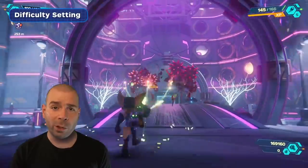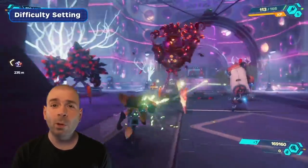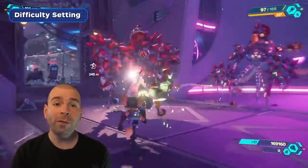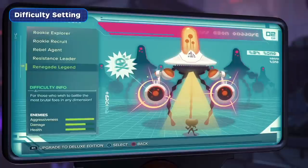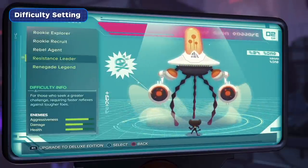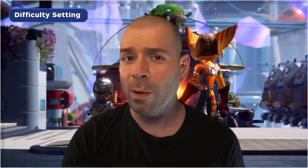Feel free to ignore this one, but since this is a guide centered around beating a game as quickly as possible, we can't ignore the elephant in the room. Rift Apart does not lock any trophies or content behind difficulty, meaning theoretically, if one were so inclined, you could play through the game on easy mode and no one would ever know. Go ahead, I won't judge you. I promise.